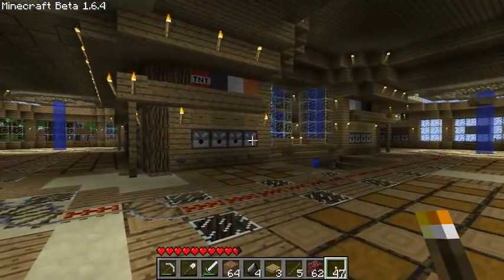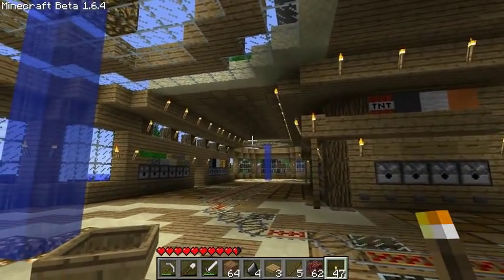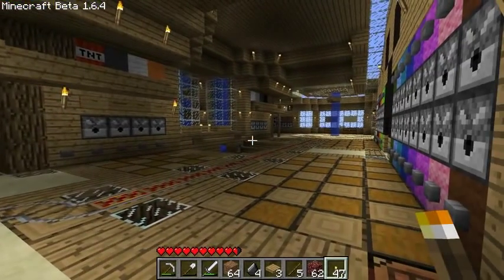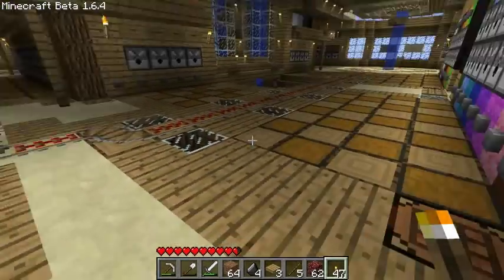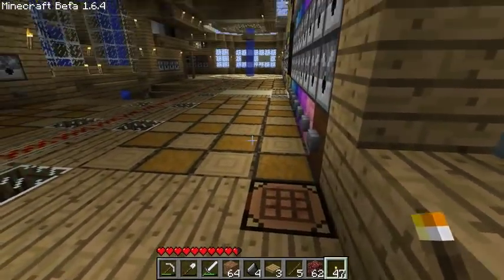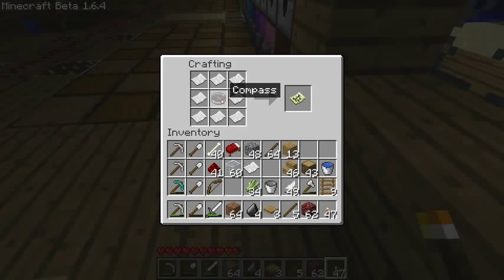Lots of bug fixes — like, when a player shoots arrows in multiplayer, it looks a lot less glitchy. Things like doors play sounds in multiplayer when they open and close, which is cool. You can craft maps now — not a very useful feature for single player in my opinion, but that would be cool in multiplayer if you could hand out maps to people of the world.